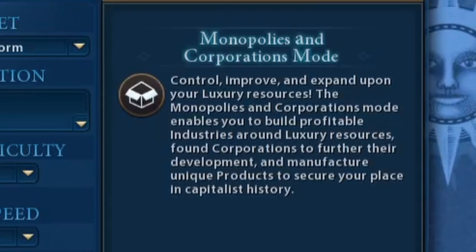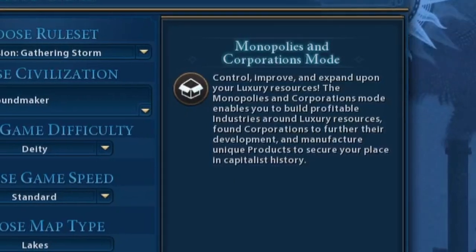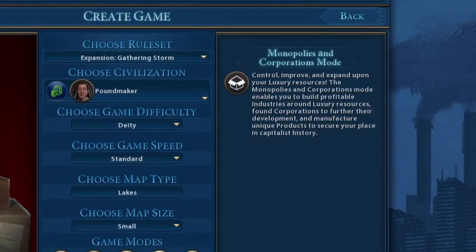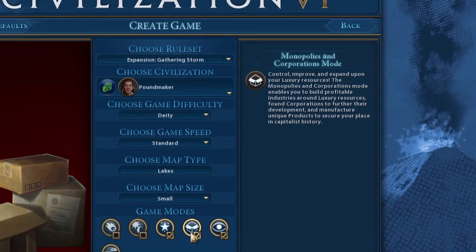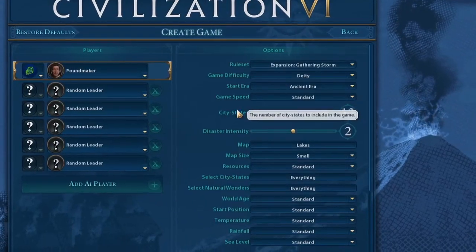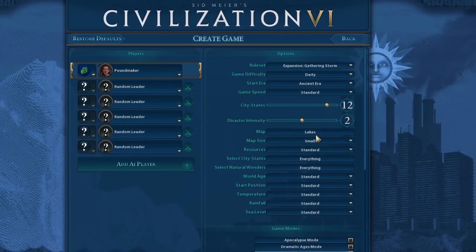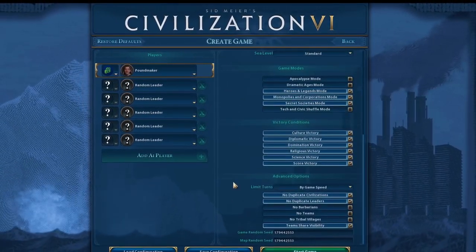In this video, we'll be going over the new Monopolies Incorporations game mode added in the January 2021 update for Civ VI. We'll cover how to plan around setting up your industry, your corporation, and eventually your Monopoly. We'll be playing on Deity Difficulty as Poundmaker on a Lakes Map with standard settings, 12 city-states, and 5 AIs.